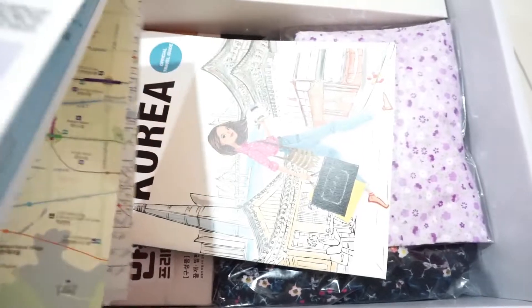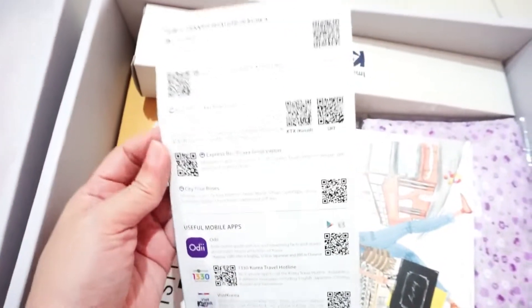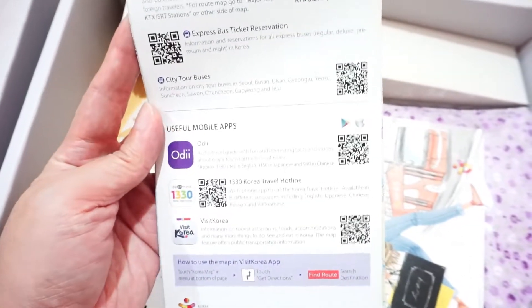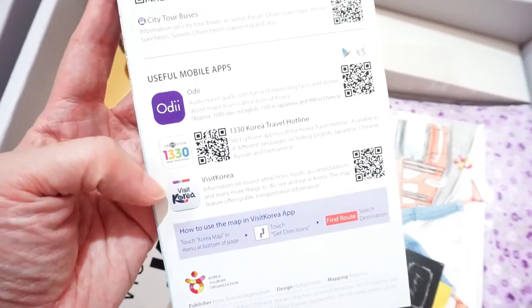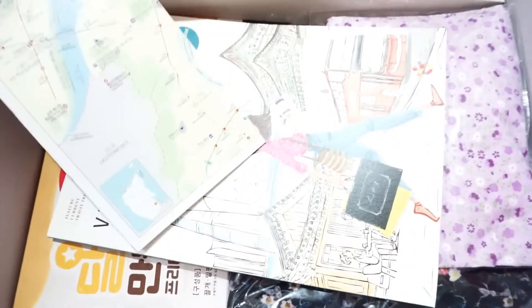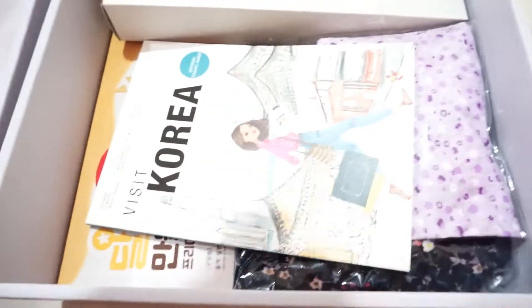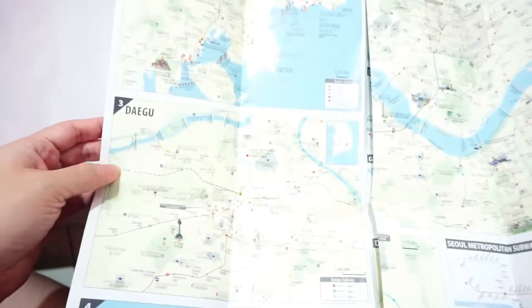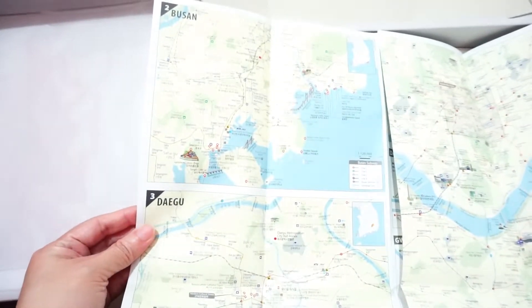This is a tourist map — very, very useful. They even have provided public transportation information in Korea. There's a QR code and also the usual mobile apps that you can use, and how to use the map. Here is the full map — it's divided even to Busan, Degu, and Jeju. Very, very useful indeed.